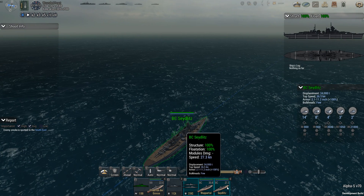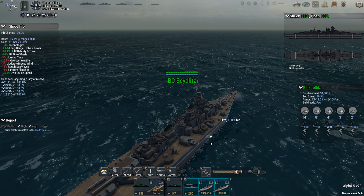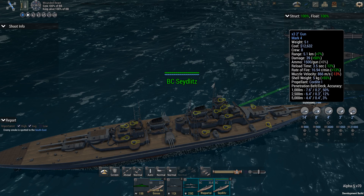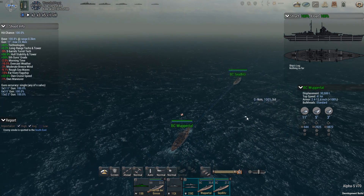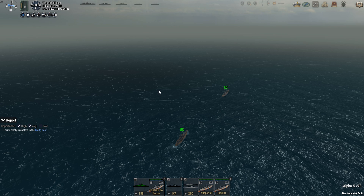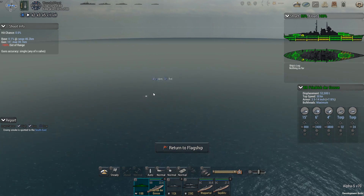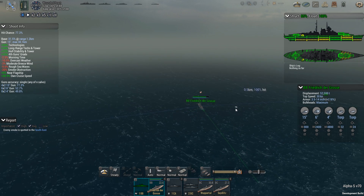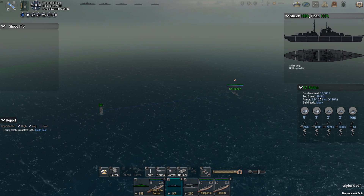The Seydlitz seems to be the leader of the group, though it's a different build — a battlecruiser doing 36 knots with few bulkheads, 14-inch guns (eight total), eight-inch secondaries, and 34,000 tons displacement, versus the Wuppertal at 30,500 tons. The British haven't been spotted yet, but enemy smoke is spotted to the southeast relative to the Friedrich. The battleships are coming from my stern. I'm going to try to link up the formation first, so it's time to take the Friedrich over to that side.